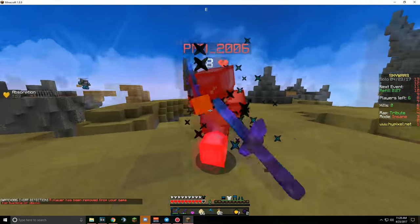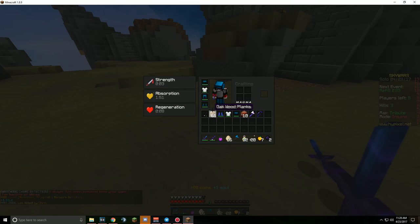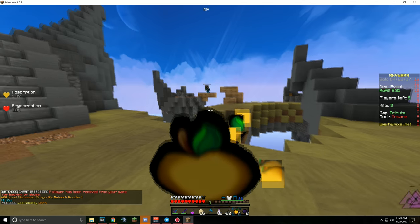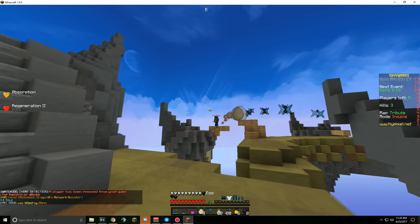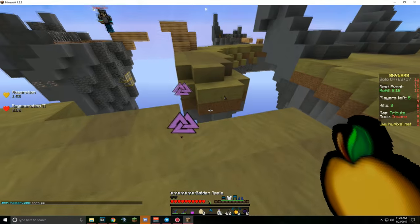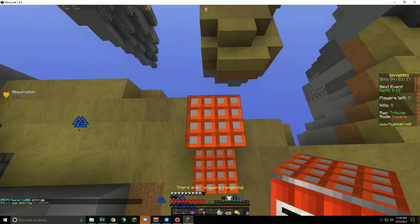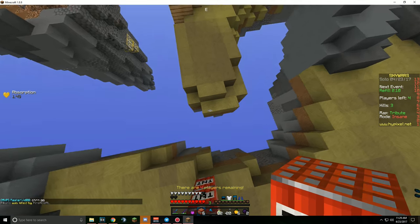A player got removed from the game — I got a kill and I didn't even pay attention. All those kills, they have orange names. That's the YouTube rank showing.